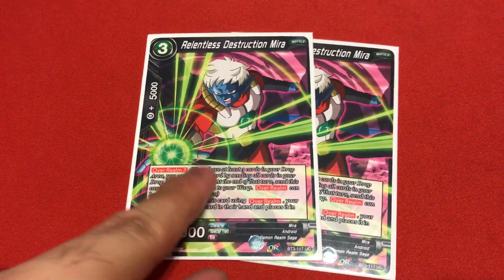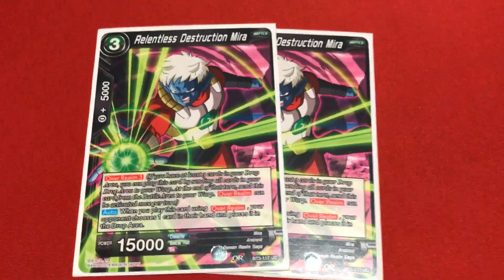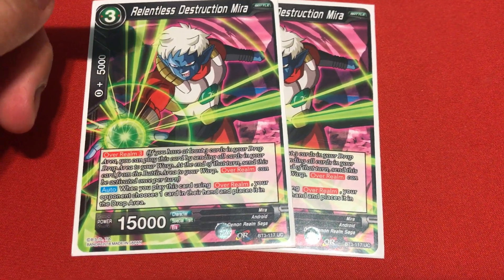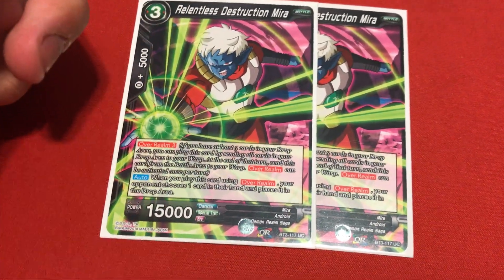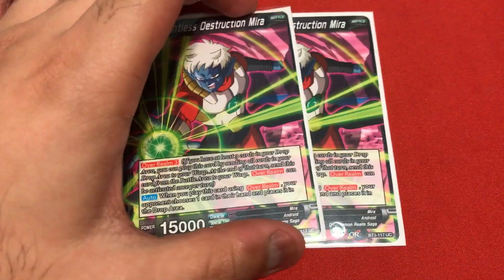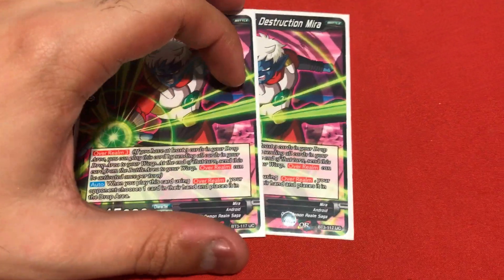Here's the black card I'm running - 2 copies of Unrelenting Destructive Destruction Mira. This card is really good and I recommend using it in any deck. It has Overrun 3: if you have 3 cards in your drop area, warp all of your drop area, summon him for free, and his auto reads: when you overrun this card, your opponent has to choose one card from their hand and drop it. At end phase this card goes to the warp, which is why it's good - you're not using much of your drop area. Two copies of Mira, though you could bump it up to four.